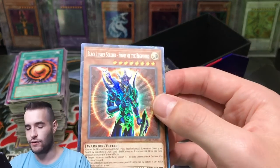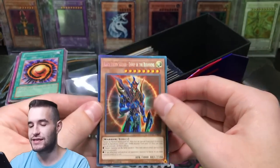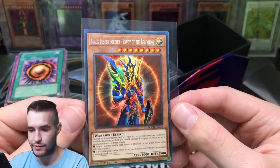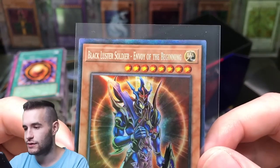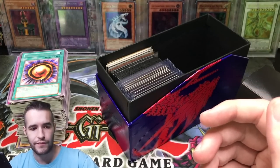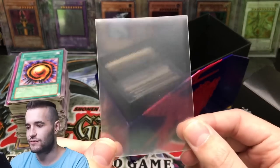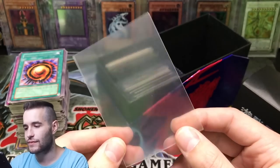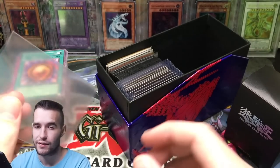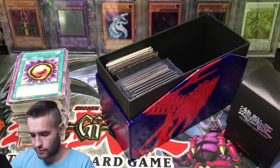First edition — oh my gosh I forgot about this, I forgot we bought this. Let's pull it out — I totally forgot this was in here, legitimately. Holy — are we grading this? We're going to send this in with our two from Scott — a triple header of Black Luster Soldier. The centering is pretty good, the corners — oh my gosh, talk about a sexy card. That is nice. We're going to set that over here in the penny sleeve and double sleeve it after the video — don't freak out, we're not going to damage it.